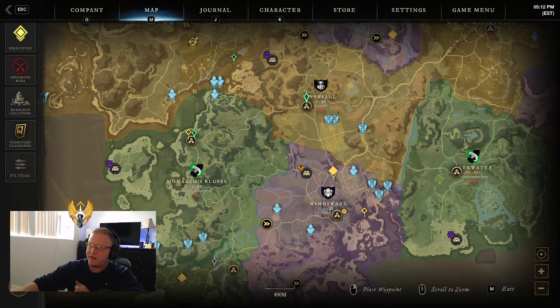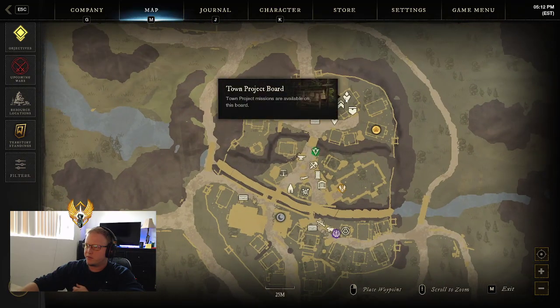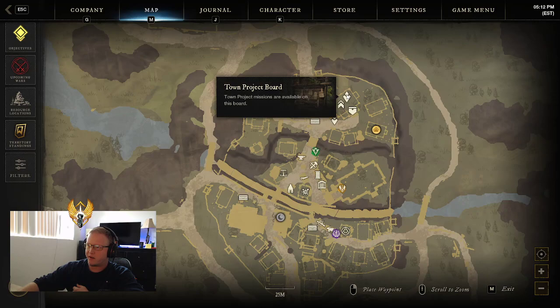So we'll start off — you can start off at any of the towns in Everfall, in Monarch's Bluff, or in Windsward. Let's start here with Windsward. You'll scroll in, go up to the Town Projects Board and pick up the Town Projects Board.